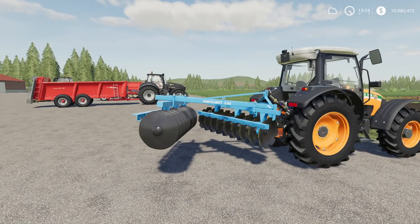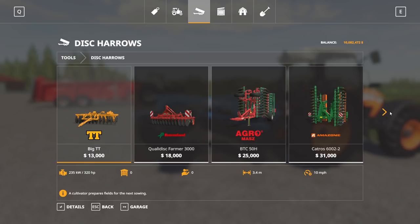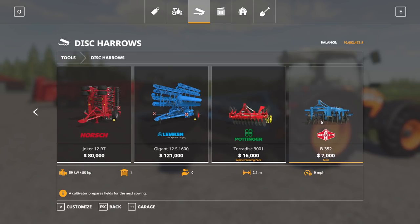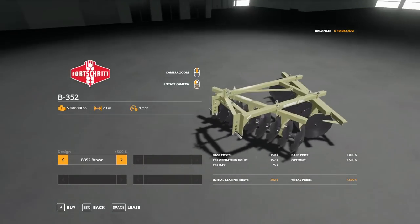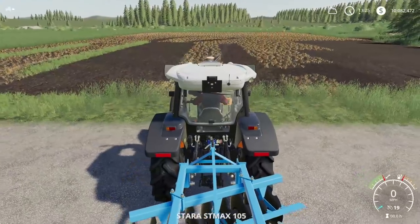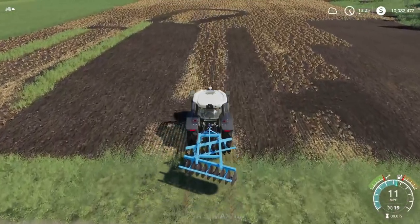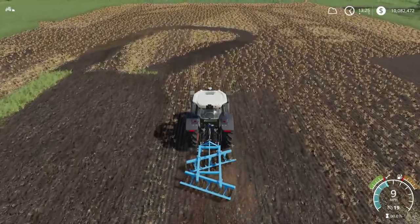Next up, we have the Forstrit B352, by AAA Modding. This is 3.94 megabytes to download, for all platforms — five slots on console. Found in the store under Discards. The Forstrit B352 costs $7,000 to buy, requires 80 horsepower, has a 2.1-meter working width, and runs at 9 miles per hour. Color options are Standard, Brown, or Green. It leaves a cultivated state behind as it should. That is the Forstrit B352.